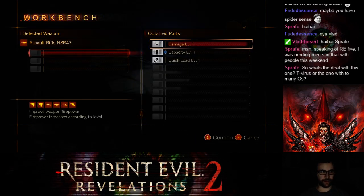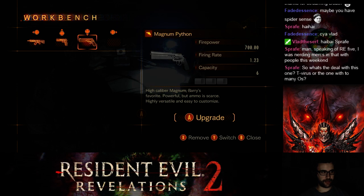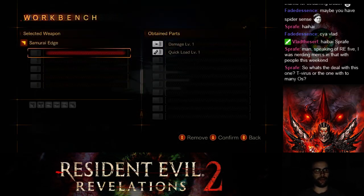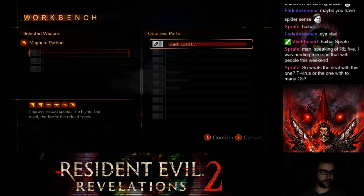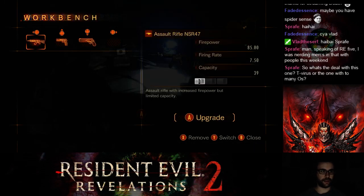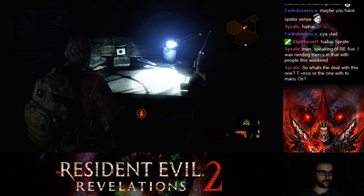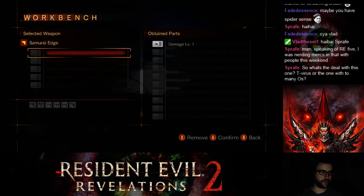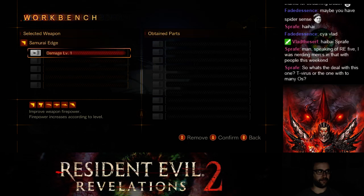I feel like this would be good for capacity — I have a lot of ammo for that already. That hits about as hard as Claire's shotgun upgraded. So I may not need to worry about that. I actually kind of think it would be to my benefit if I gave that damage and made this quick load, just in case. In raid mode, in order to take off the upgrades you had to actually destroy the weapon.